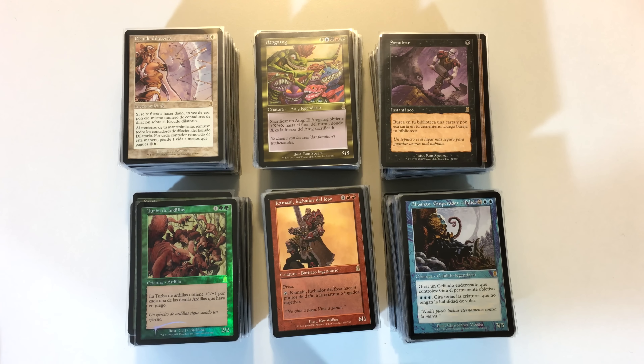Foils worked a little differently during this era, and something interesting happened in this pack. Nowadays you get a foil at the end of the pack. Back in the day, the foil replaced whatever card it was — so a Foil Common came with the rest of the commons, and a Foil Rare replaced the rare. Something interesting happened in this pack: I got two foils, which is pretty rare, and then a Foil Common as well. I've never had that happen before.